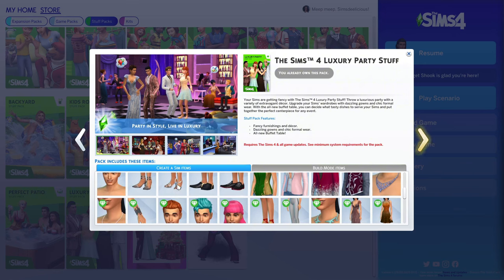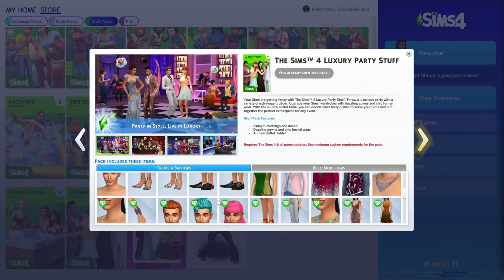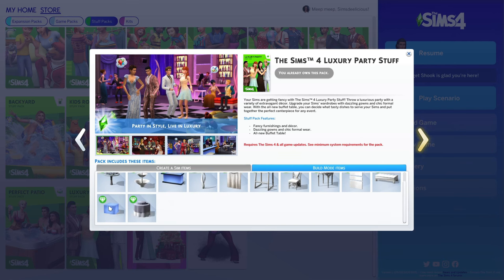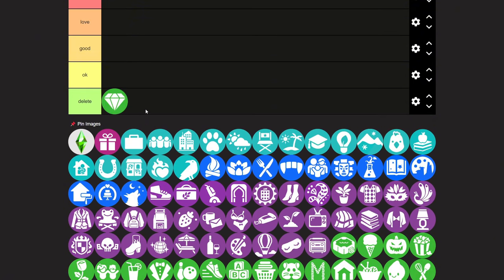I use these shoes a lot, and I used to use this dress and this necklace a lot, but I don't think it's something I have to have. The build and buy just isn't worth it — like, what am I gonna do with this glow cube? So if I were to rank Luxury Party, I would put it at delete. It's just unnecessary, like a pack they need to make free. Compared to newer stuff packs, it's just not good.